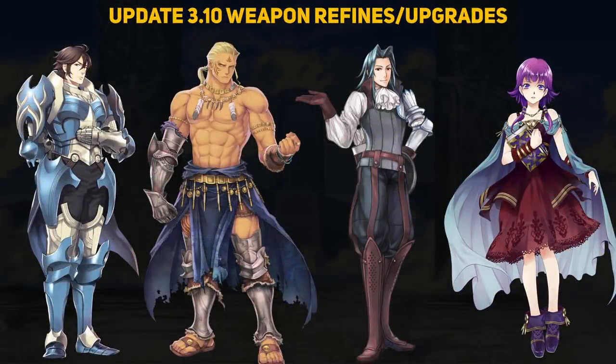Update 3.10 is here and has brought along four new weapons and refines. Today we'll be taking a look at new toys for Frederick, Hawkeye, Varian, and Lute. We can get these new weapons for some SP if the unit is at 5-star rarity, but if you want their special refines, then that will cost you 200 Divine Dew — pretty pricey, so be sure you know what you're getting.